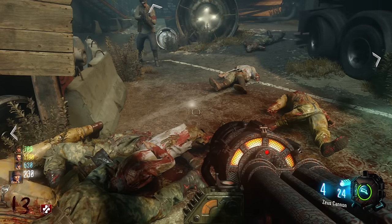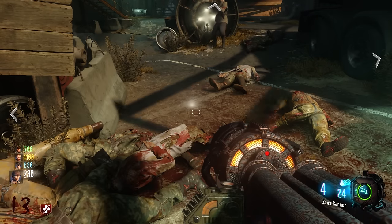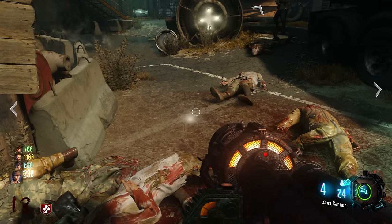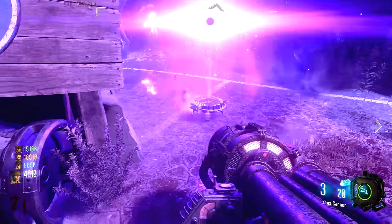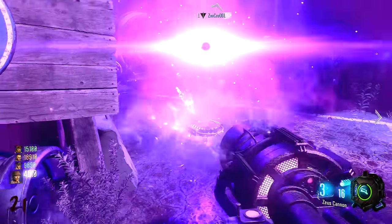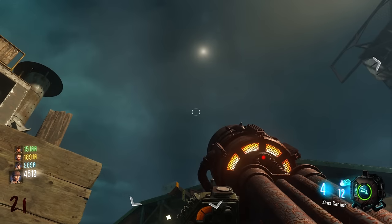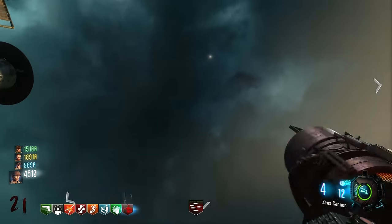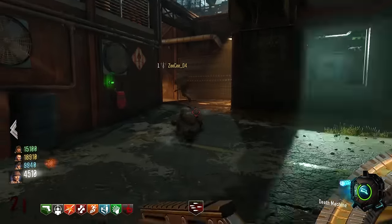Get your Gersh device ready and primed, and have your teammate get their Matryoshka dolls ready and primed. Just hold on to the trigger, and then as soon as your team is ready, chuck them at the exact same time. As soon as the Gersh device goes active — and it should go active on top of the white blob, that's where you want to throw these things — start spraying your Zeus Cannon, your Pap'd Mark II, your Pap'd Ray Gun, and just pour damage into it. Don't shoot the Gersh device portal itself — shoot the white blob. You can only pour damage in for the duration of the Gersh device, so keep shooting for about two seconds after it disappears. If you succeed, the white blob should start floating into the sky, and you've completed the Easter egg.